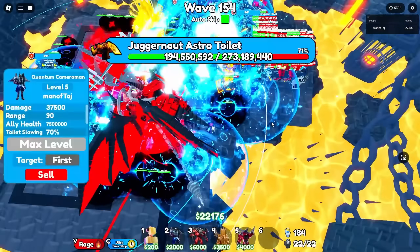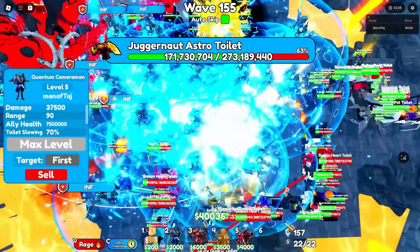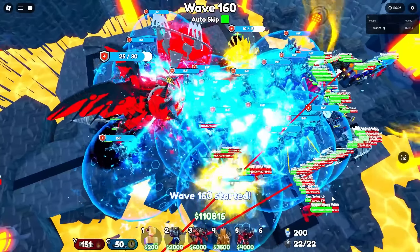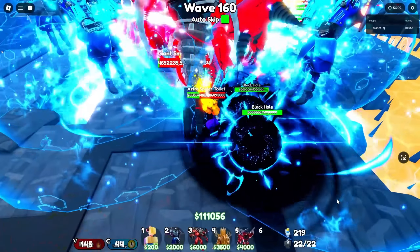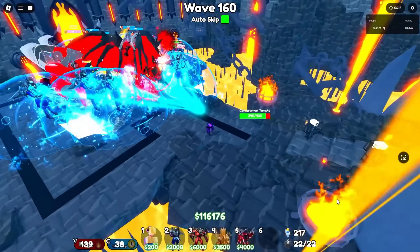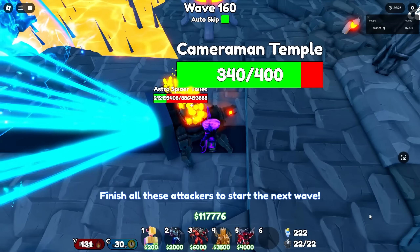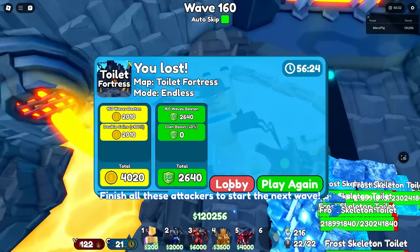Toilets are making it extremely far now — it's almost time to use our time stops. The game keeps skipping. We do a time skip to wave 160. By wave 160 there's an Astro Spider making it insanely far with 253 million health still. There is just no way. Even getting picked up won't be enough with over 200 million health. GGs at last. 150 waves beaten — definitely GGs. Back to lobby.